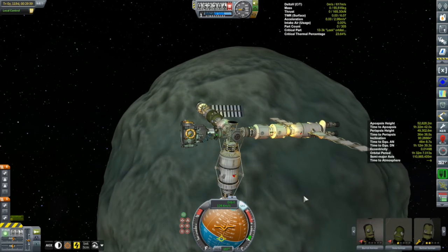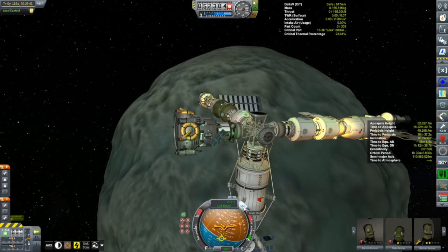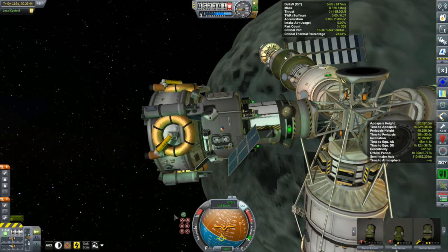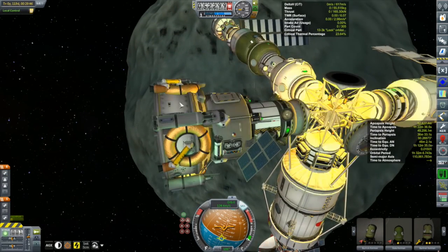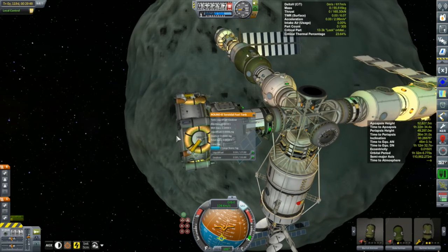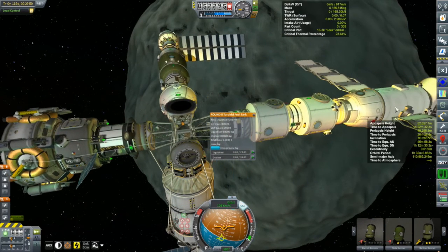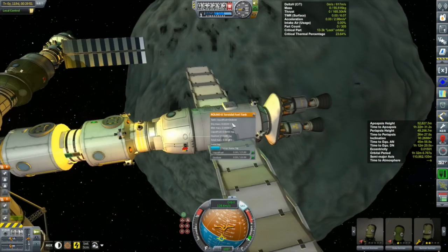At one end we have our lander, the Kegel 3. It can only carry two Kerbals, doesn't have a science module — it was built for work more than science. And as I thought, it has absolutely no fuel. I took all the fuel out of here, so let's see if we can spare the fuel to fill it up. And here we have the Korion 2.